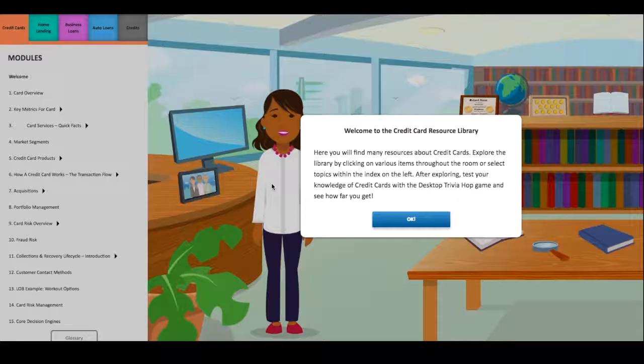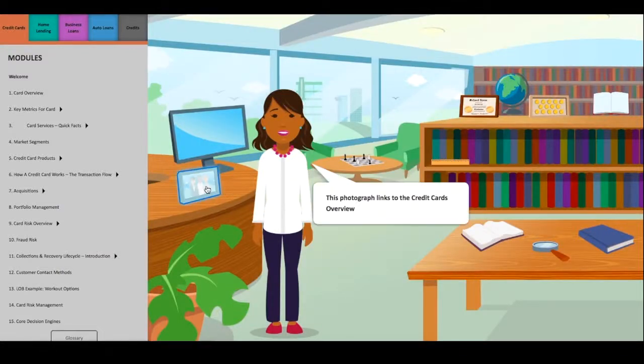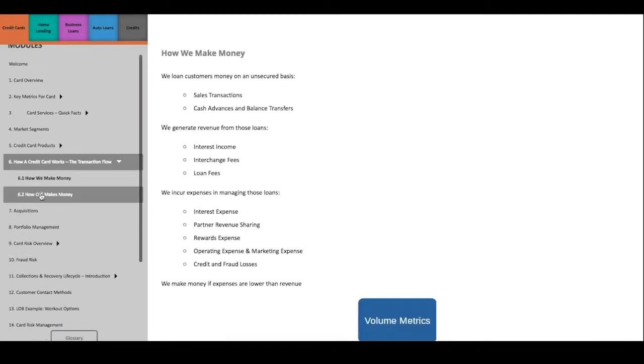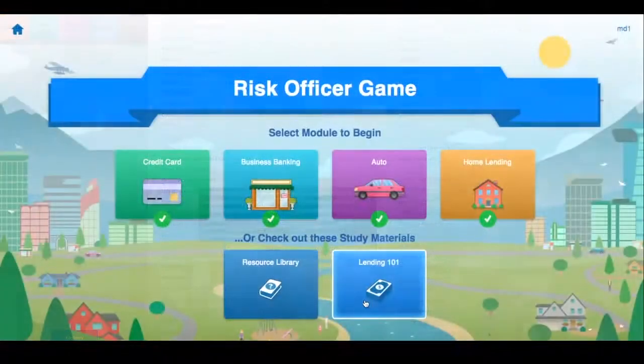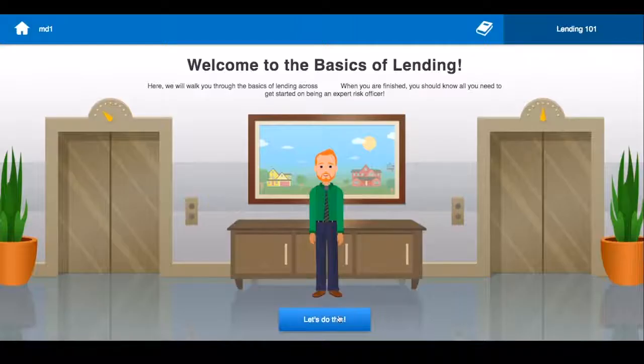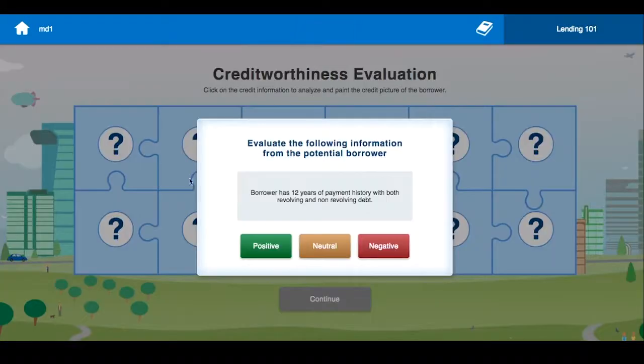This course also includes a couple of supplemental resources, such as the resource library, which the user can access at any point in order to review reference materials and glossary terms, and Lending 101, where they can soak up the basics of lending through a series of visual representations and mini activities.